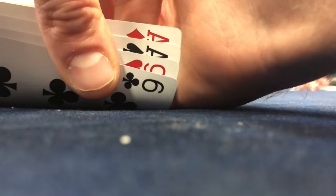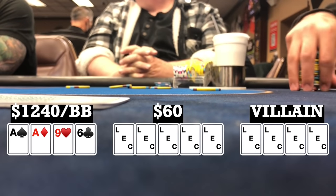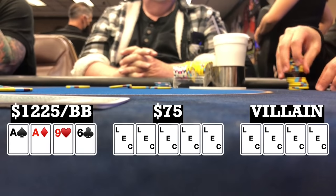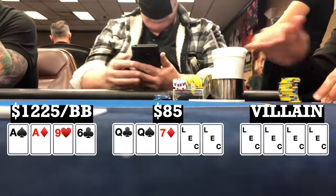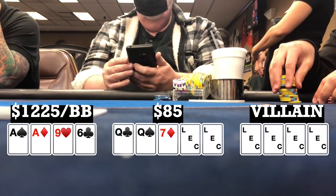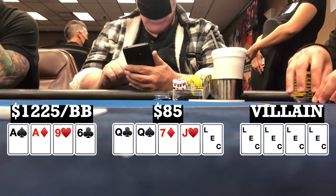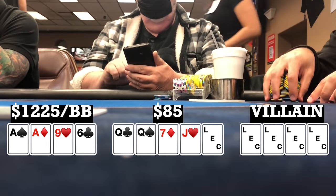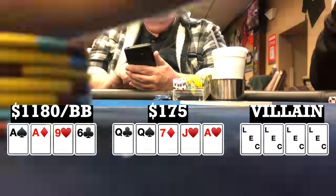Here I look down at Ace-Ace-9-6, rainbow, in the big blind. Folds all the way to the button who calls the $20 blind raise. Small blind folds, I call, and the straddler calls, going four ways to a flop. Flop comes Queen-Queen-7, rainbow. I check, and action checks through. Turn brings a jack. I check, and action checks through again. River brings an ace. I bet 45, get one caller, turn over my hand, and we're good — taking it down.